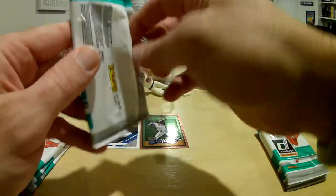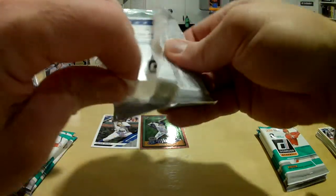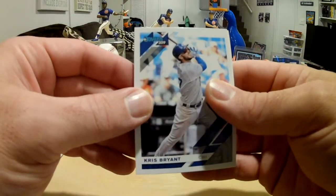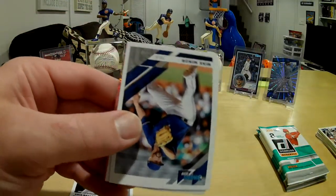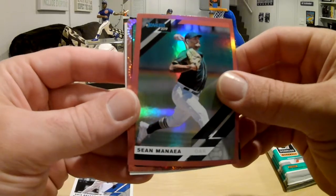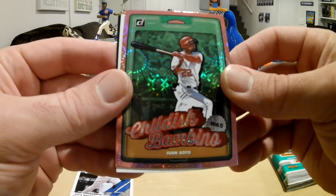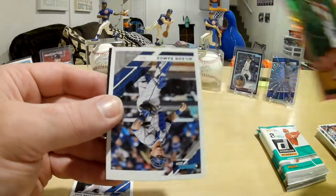Alright, let's see what else we got in here. What do you think of these so far? They're pretty cool — yeah, these pink ones are pretty neat. Ooh, Chris Bryant — goes along with the other Chris Bryant sitting over there. Christian Stewart rated rookie, Mike Minor, Jamie Barria, Sean Manaea pink, and a Childish Bambino — Juan Soto. These nickname cards are pretty neat, I like them.